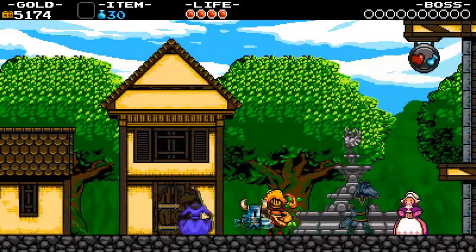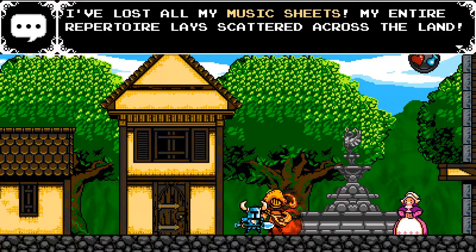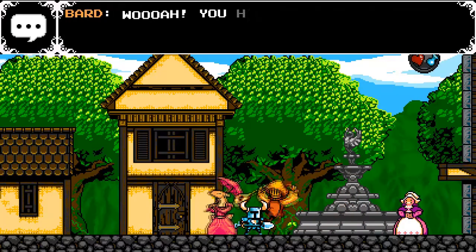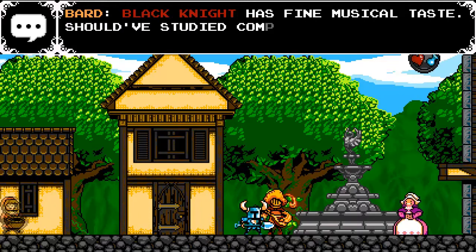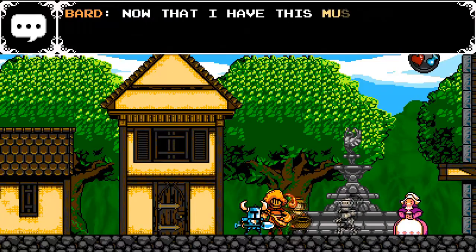Over here to the right we have the Bard. He's lost all of his music sheets around the place. If you find them you can bring them back and he will give you a reward of 500 gold. If you talk to him again, you can also ask him to play any one of the music sheets that you found.